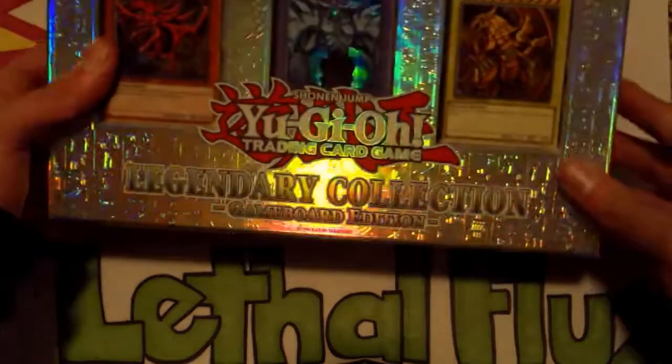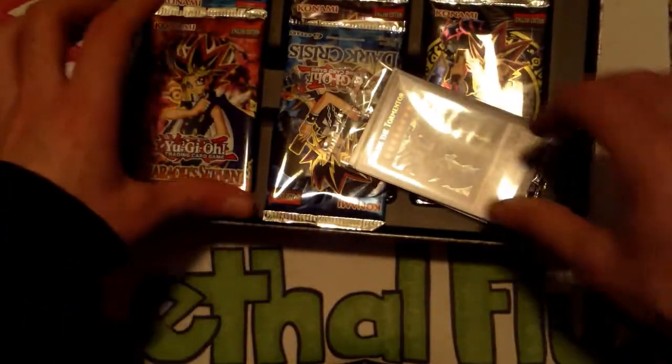Had to bust a hole in it first, but yeah, I found it at Fred Meyer and I was like, whoa, sweet, what is that? So I went over to check it out and at first I thought it was just a normal Legendary Collection. I was like, whoa, I didn't know they made it in box form. But then I found out it was just this in box form and it has like a mat and stuff, so the promos — let's see what these guys look like.